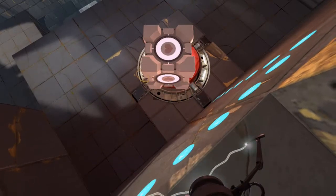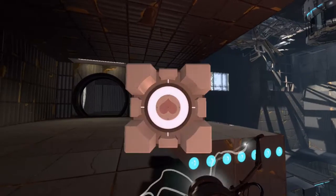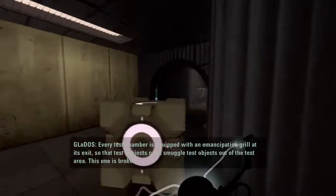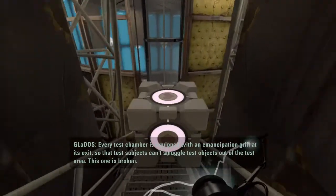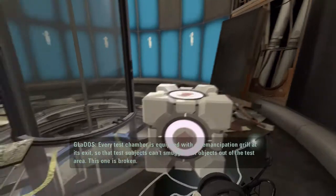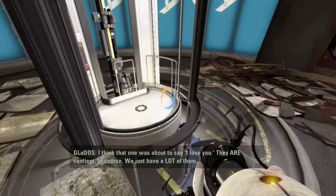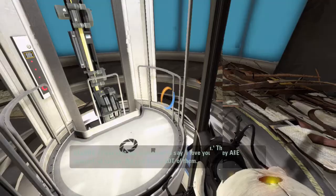There you go. Every test chamber is equipped with an emancipation grill at its exit so that test subjects cannot smuggle test objects out of the test area. This one is broken. Don't take anything with you. And she still kills it. I think that one was about to say, 'I love you.' We just have a lot of them. And there you go. That's how you do it.